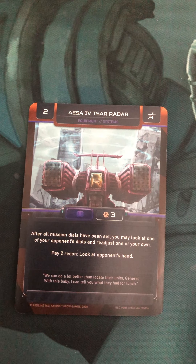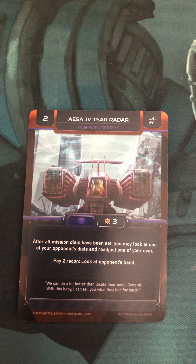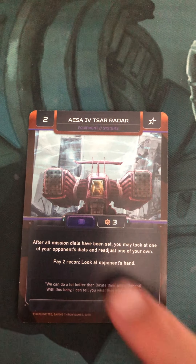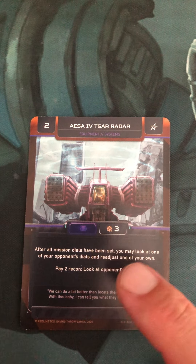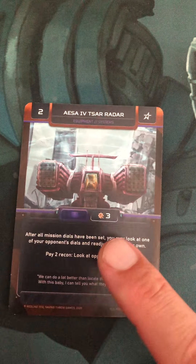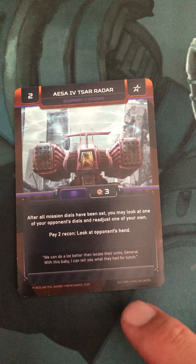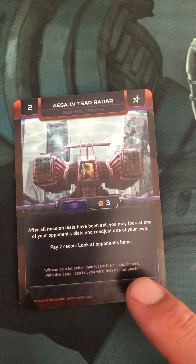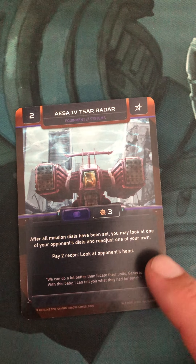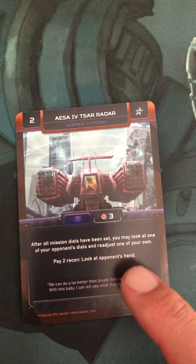It just gives you a little bit of information. And next to that ability, for the two recon, you can actually take a look at your opponent's hand and see what cards they have in play. This card is going to give you information. A wiser man than I once said, information is ammunition. And this card gives it to you in spades. It's a very useful card, and when you have it in play, it's going to make combat a lot easier for you, because you have a better situational awareness of what your opponent is planning and what you could be running into.